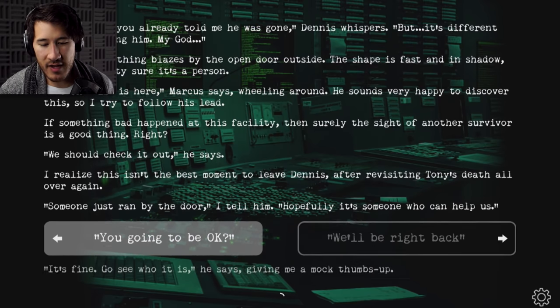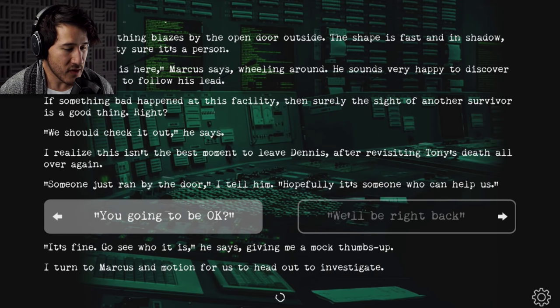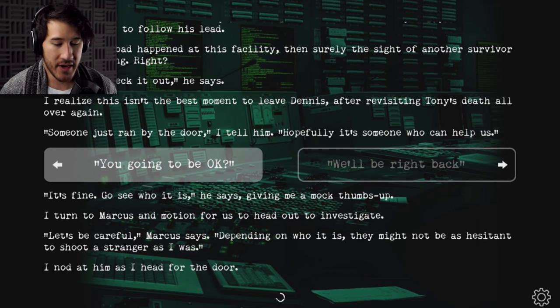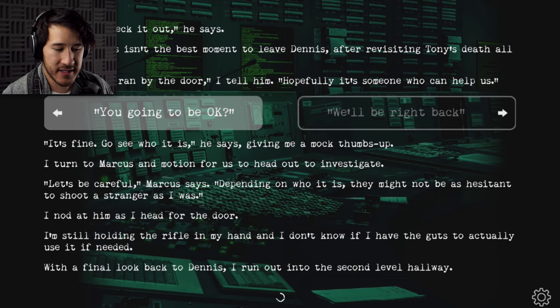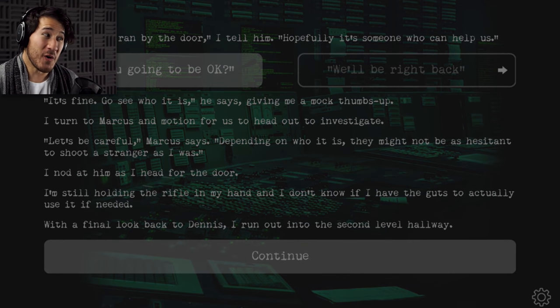'It's fine, go see who it is,' he says, giving me a mock thumbs up. I turn to Marcus and motion for us to head out to investigate. 'Let's be careful — depending on who it is, they might not be as hesitant to shoot a stranger as I was.' I nod as I head for the door. I'm still holding the rifle, and I don't know if I have the guts to actually use it if needed. With a final look back to Dennis, I run out into the second level hallway. Man, we're going deep into this — it's so enthralling to see this story spread out.